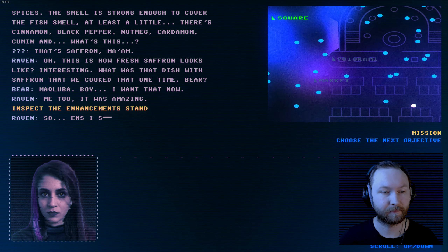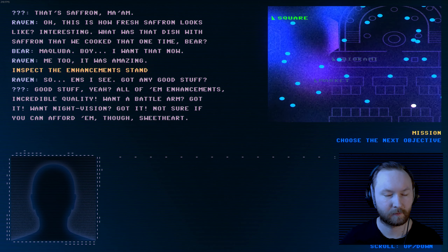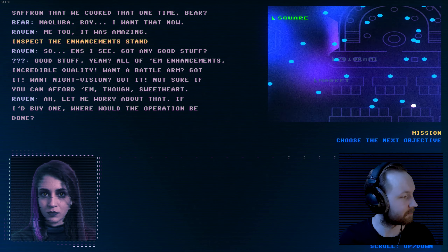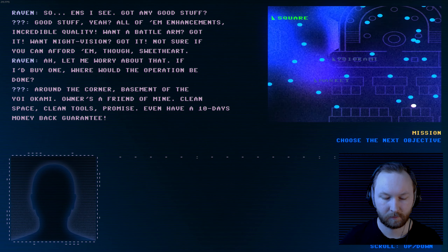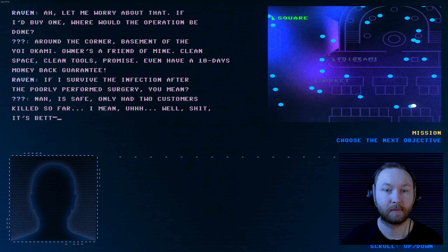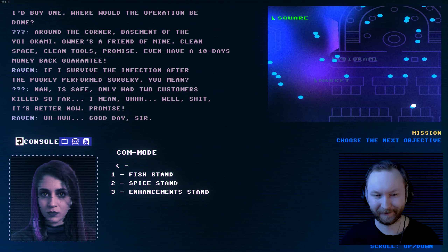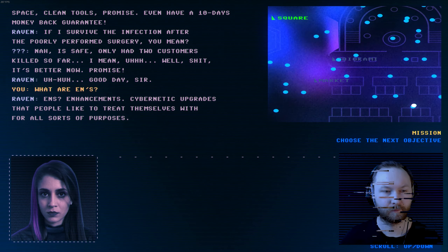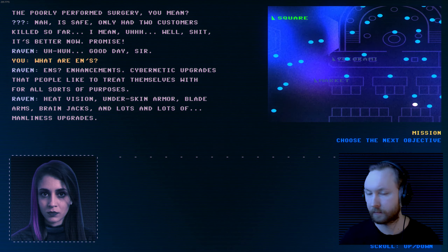At the enhancement booth: got any good stuff? All of them — incredible quality. Want a battle arm? Got it. Night vision? Got it. Not sure you can afford them, sweetheart. If I'd buy one, where would the operation be done? Around the corner, basement of the Yoyakami — owner's a friend, clean space, clean tools, even a 10-day money-back guarantee. Only had two customers killed so far. Thanks, I'll pass. Enhancements — cybernetic upgrades: heat vision, underskin armor, blade arms, brain jacks.